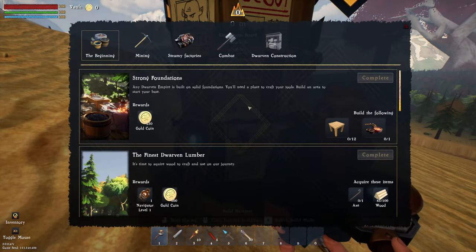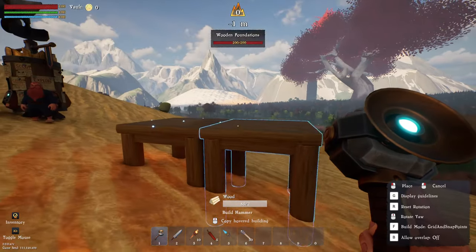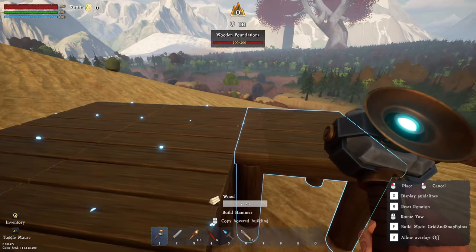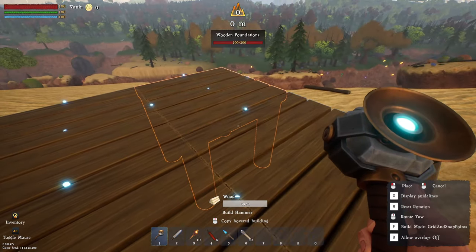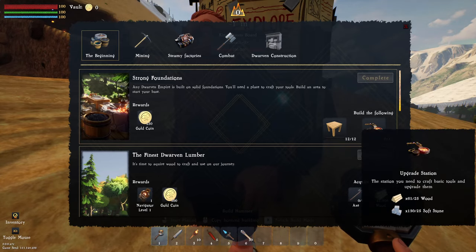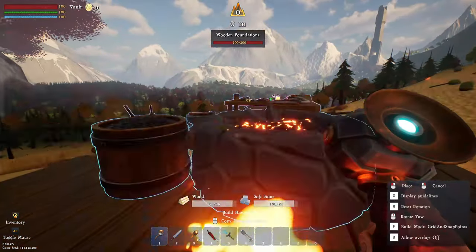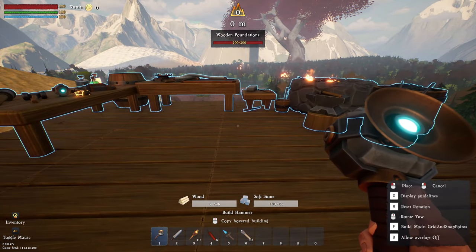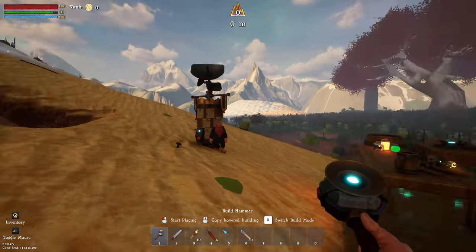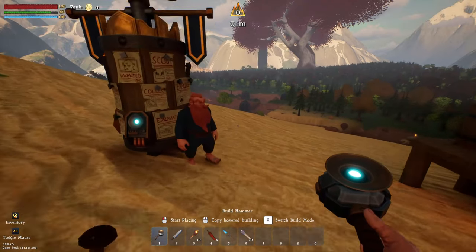Let's do some of these quests. Strong Foundations - we need to place 12 foundations. Let's go to the fortress tab. We have enough to place these down: one, two, three, four, five, six, seven, eight, nine, ten, eleven, twelve. Then we need to place down the upgrade station - go into crafting, find the upgrade station, and build it on top. Let's spin it so it's facing a decent direction. We're not going to build massive here because we are going in once we get our shovel sorted.